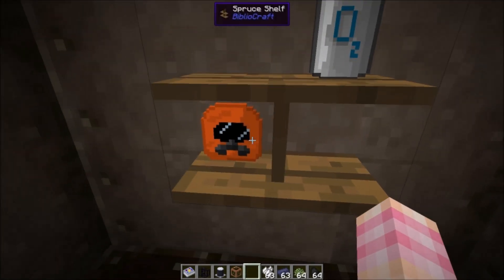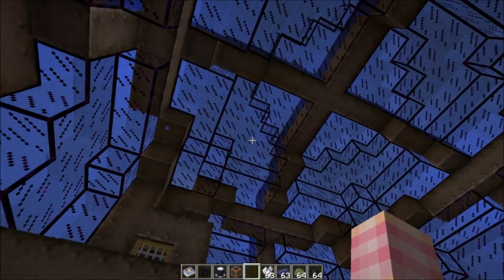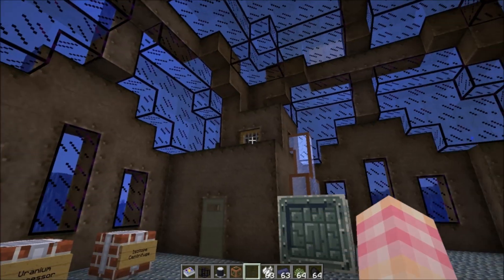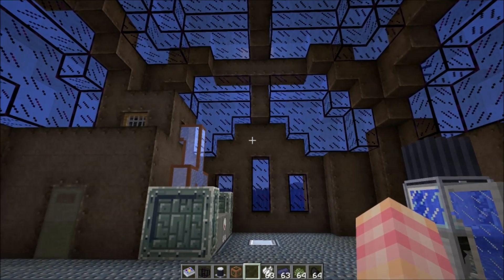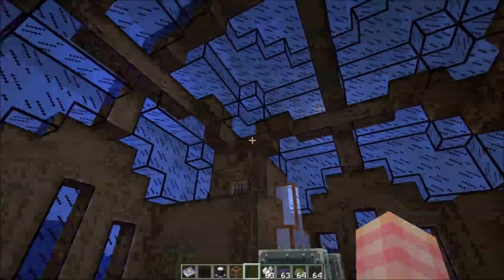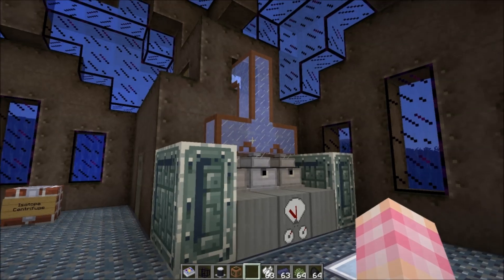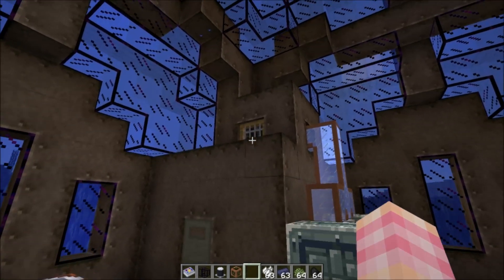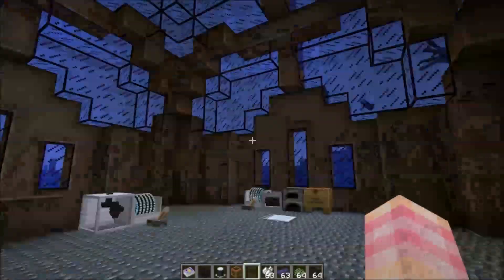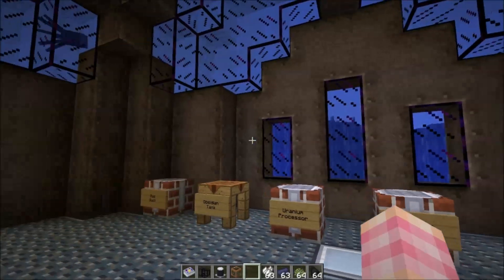Come on inside. Put our scuba gear up on the shelf and here we are — a lovely little underwater facility. It's not the most auspicious place, but it'll work. We'll add on to it in the future. We've got our oxygen circulator over here to make sure we have plenty of air to breathe. This is what we're going to call home for the Reactor Craft series. Alright, let's get started.